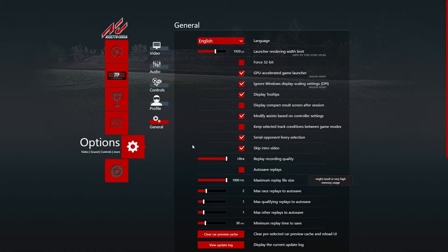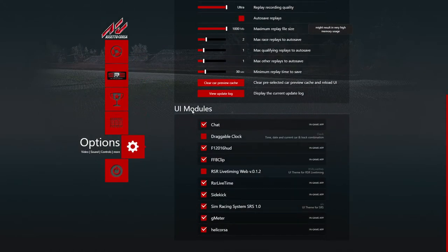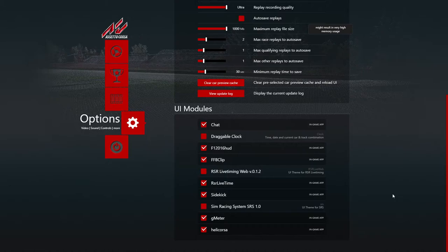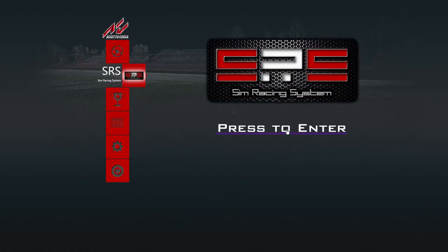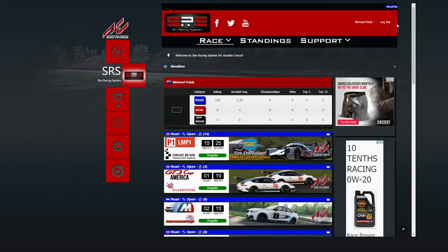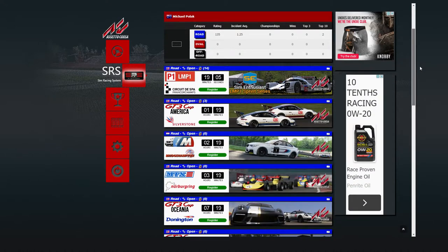Then you come over here to General, and most apps tend to fall under UI Modules at the very bottom. I have it ticked now, but if I untick it, that's what you'd see when you first install the app — Sim Racing System unticked. When you tick it, you get the extra icon. I'm already logged in, but when you click on the icon you'll see 'press to enter,' and then you enter the same details you used on the website.